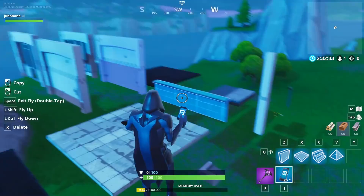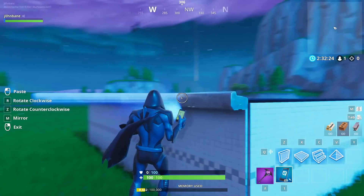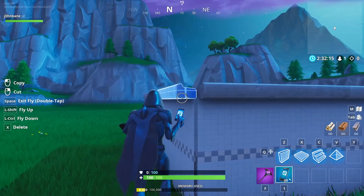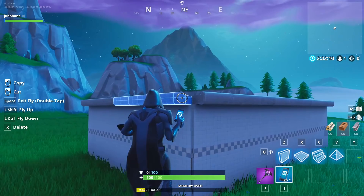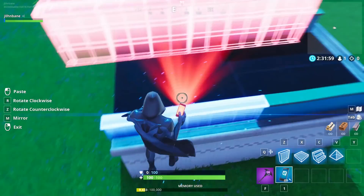One thing I found is that when you're adding your trim pieces — this set has two different trim pieces — the corners on them can be a little tricky. What I've started doing is waiting until the very end, until I'm done with pretty much the entire real build and I know it's where it needs to be, before I start adding corners. Because if you change something out, you'll lose your corners and they take a while to put back up.